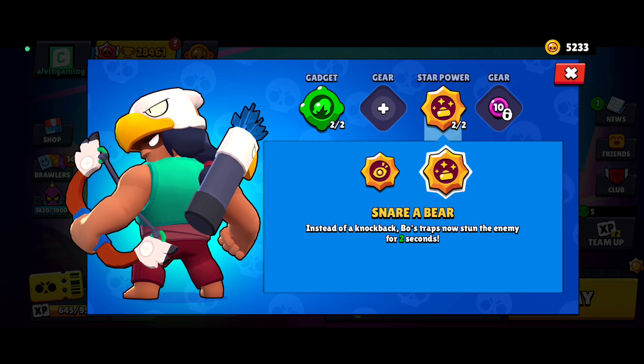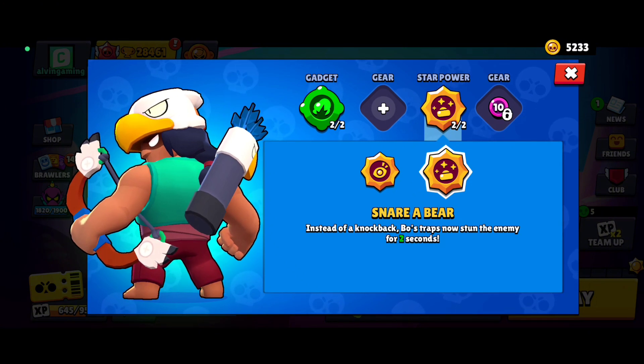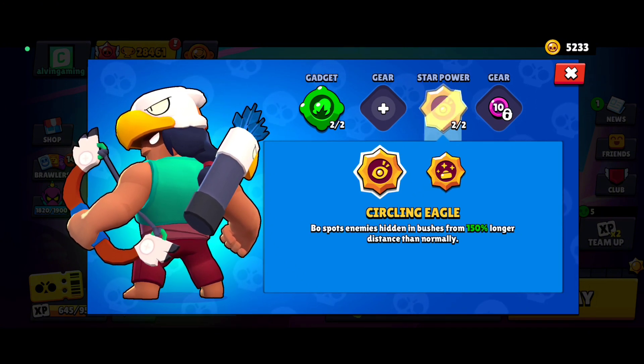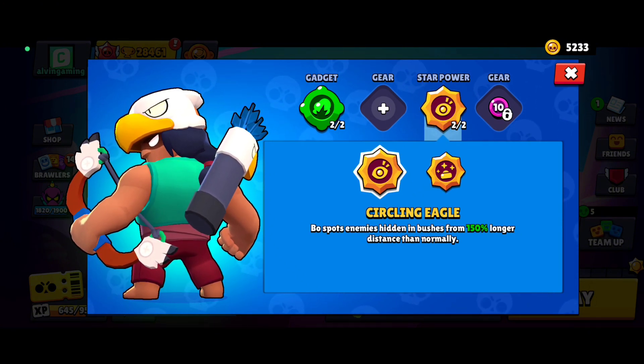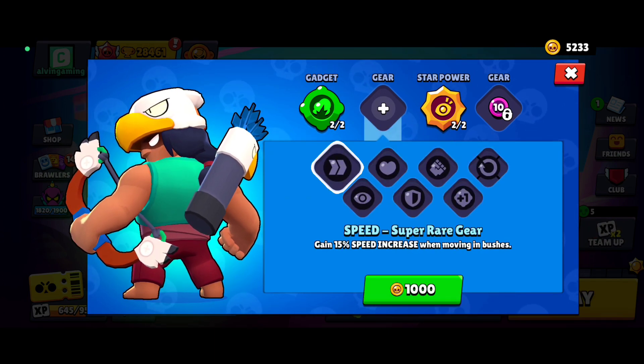Next we have the star powers. Usually in most scenarios you want to use the second one, as the stun is really helpful. But if the map has a lot of bushes, like Kaboom Canyon, use the first one because it allows Bo to snipe away enemies and potentially keep him away from danger.